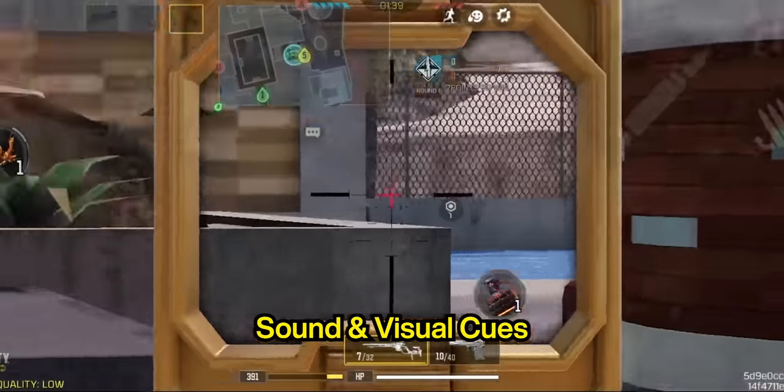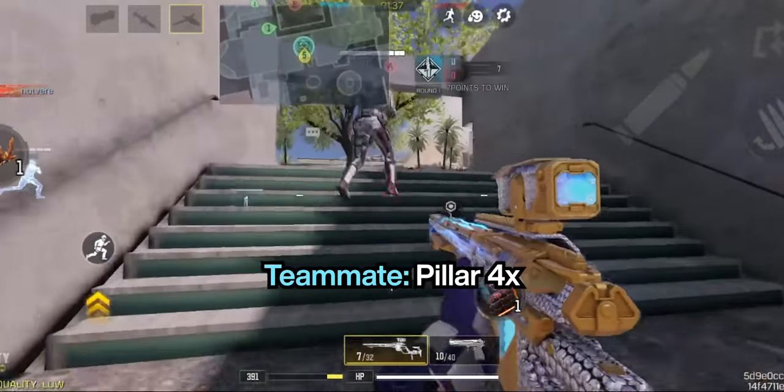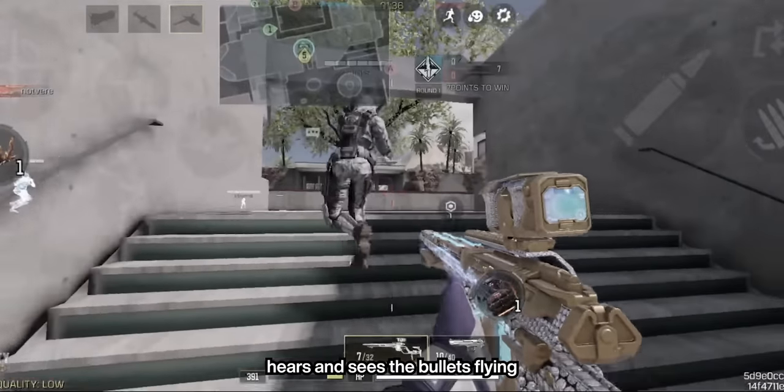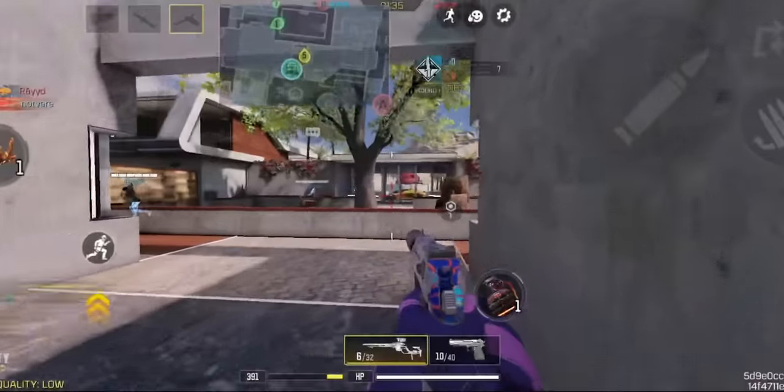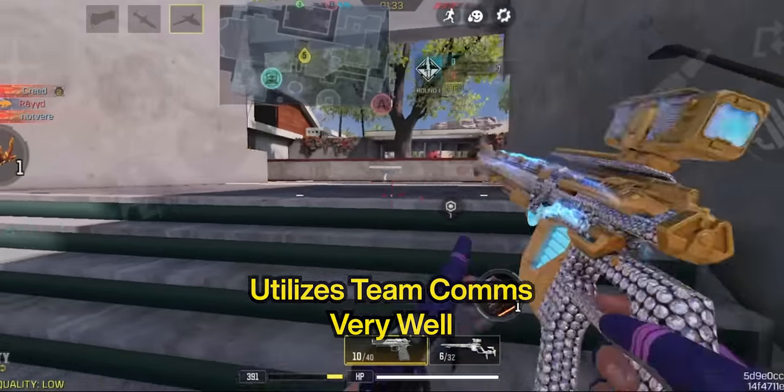Neil also uses sound and visual cues. Here, he sees the bullets flying and quickly centers and scopes in at the right spot. He listens to teammates for info and gets another kill.